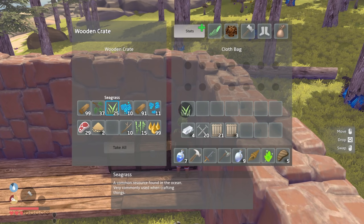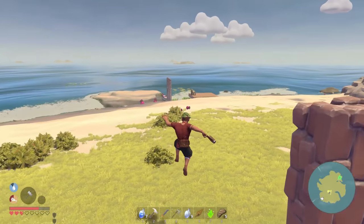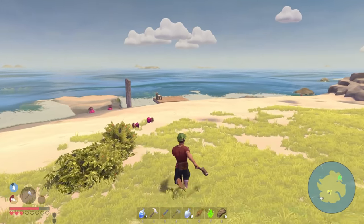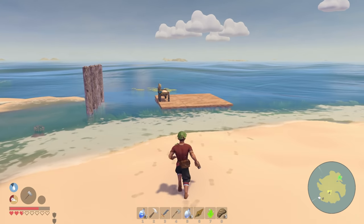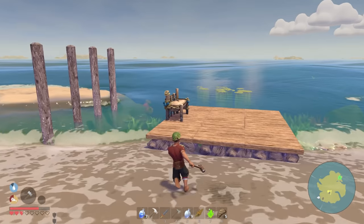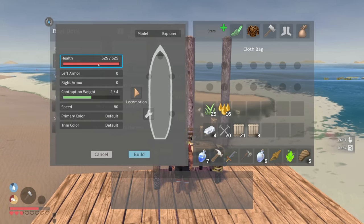Let's grab some seagrass and some sap - I think that should be all we need for the boat. Then we have to figure out how to power it - either a sail or the motor that uses yellow shards, which honestly aren't hard to find so that wouldn't be terrible. Explorer class - okay!